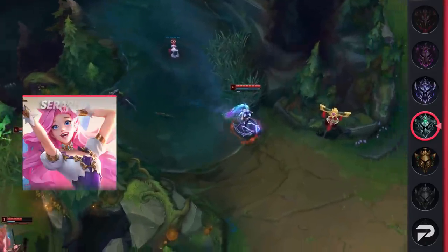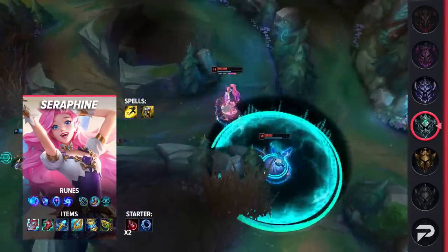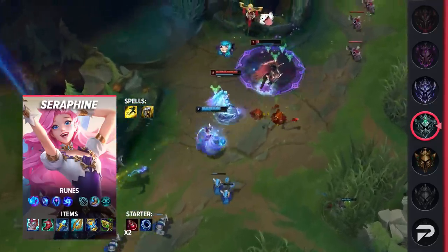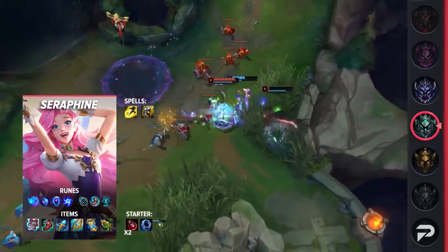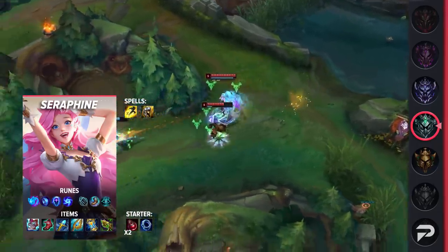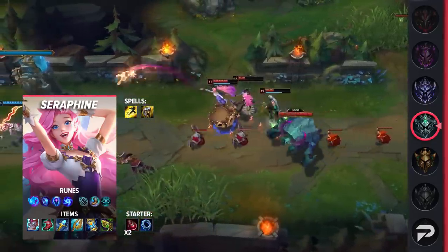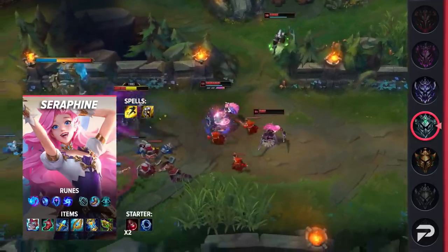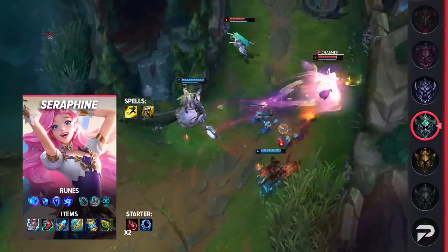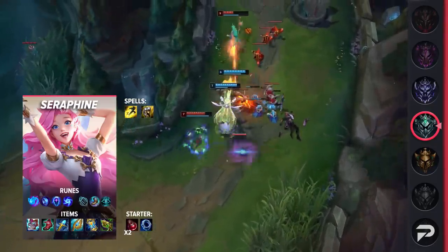For summoners you'll be taking Flash and Exhaust to help peel off any bruisers or assassins that dive onto you. If you're in a lane where you can permanently AFK farm, you can opt for Teleport instead. For runes, take Summon Aery, Manaflow Band, Transcendence, Gathering Storm, Magical Footwear, and Cosmic Insight. These runes give early game poke while providing free scaling — between Gathering Storm and Magical Footwear you get a ton of extended value. For items, build Liandry's, Lucidity Boots, Rylai's, Seraph's, Zhonya's, and Chemtech Putrifier. With Rylai's, your unempowered E instantly roots anyone who gets hit, so don't worry about saving your empowered E.